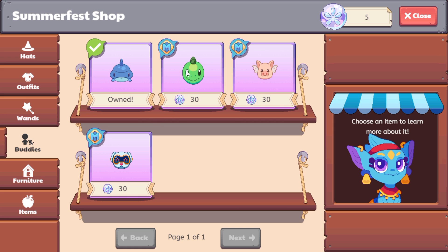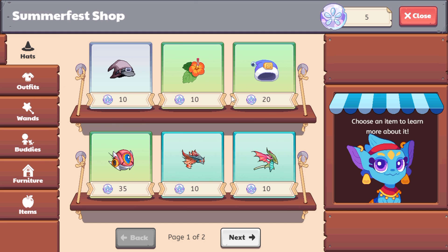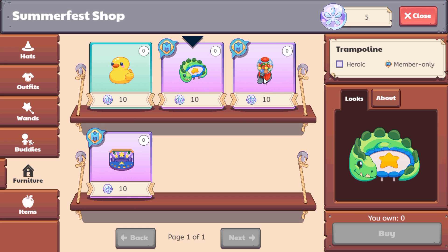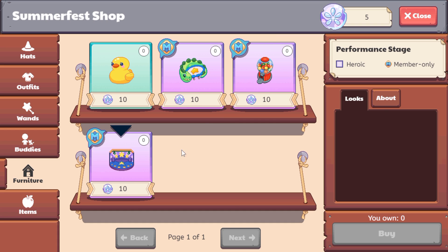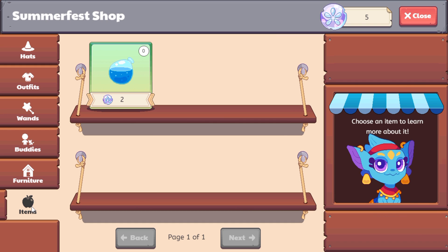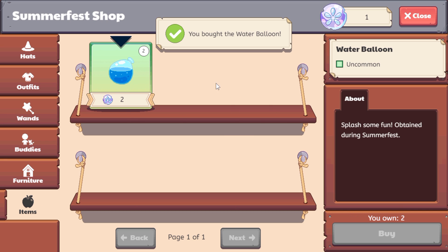Let's head over to buddies. Most of these buddies are only for members and are awarded from membership boxes, so if you get membership this month, you're going to be getting stuff from the last three membership boxes, which is amazing because the deals they have are blockbusting. And if you head over to furniture, there's a rubber ducky, a trampoline, some giant gumball machines, and a performance stage. So if you want to stock up on your house, that's going to be amazing.